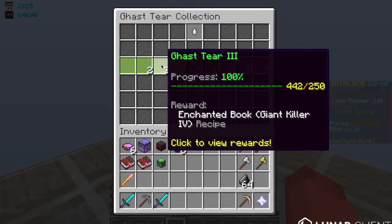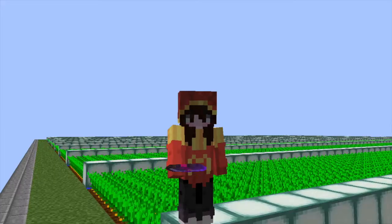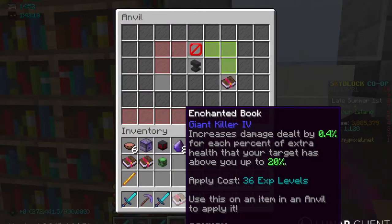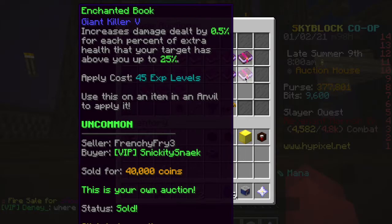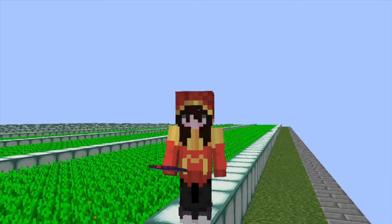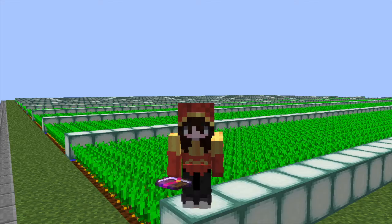You unlock the recipe to craft Giant Killer 4 books in gas collection 3. In order to craft this book, you need 24 pieces of paper and 8 gas tiers. The materials to craft one book cost less than 250 coins. After you craft two of these books, use an anvil to combine them — it shouldn't cost any experience. I've sold 11 Giant Killer 5 books on the auction house: 8 for 40k and 3 for 60k. It's best to sell them for anywhere from 30k to 60k as a buy-it-now listing.